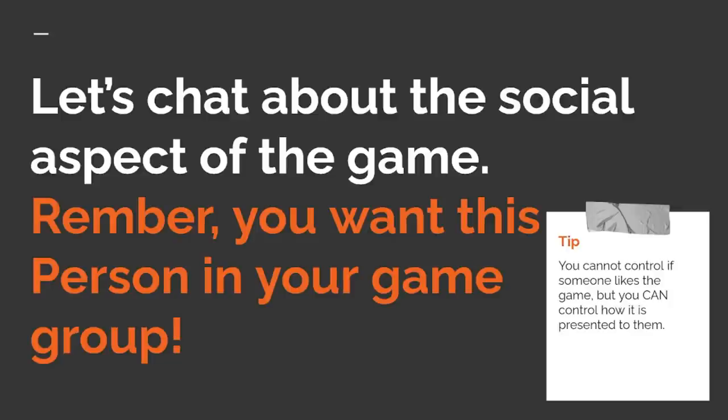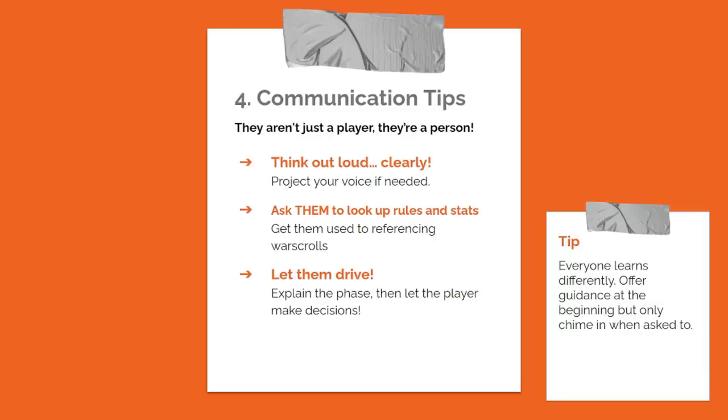That's pretty much it for the rules portion — the mechanics of how the game runs. You have two forces, you have a battle plan, and you're going to be explaining it as you go. Now let's talk about the social aspect. Remember: if you are giving a demonstration at a local store, you are inviting this person to be a part of your game group. This is like a handshake.